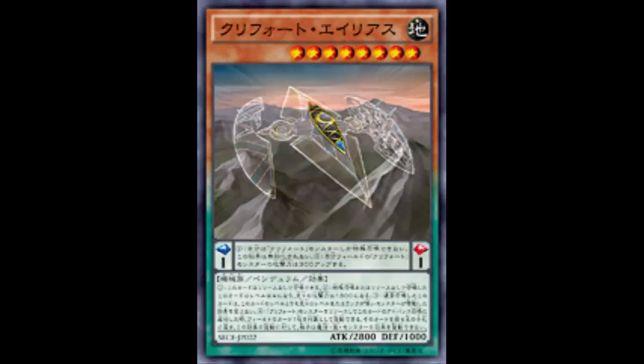Welcome back to an episode of card review. We're looking at a Cleapwood card that totally needs more support — no it doesn't — but we're still going to take a look at it. This is Cleapwood, or Cleap-board, because the name changed in English. Is it Alias or Alias? I think it's Alias — because Neos Alias, I guess.